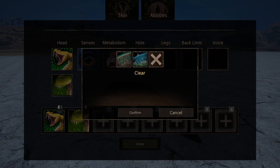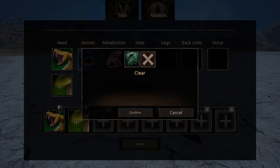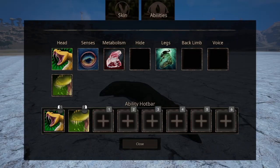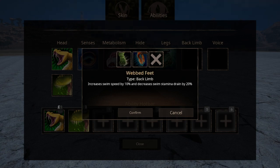For hide we have two options. The first one is Streamliner, which increases your swimming speed and turning speed in water. The second is Toxic Immunity, which makes you immune against venom and poison — I'm not sure if it also increases defense. For legs, we have the Dive ability, which gives you the ability to be in water and increases your oxygen. For back limb, we have two options: Leap, which increases your jump height and decreases fall damage, and Webbed Feet, which increases your swimming speed and decreases stamina drain.